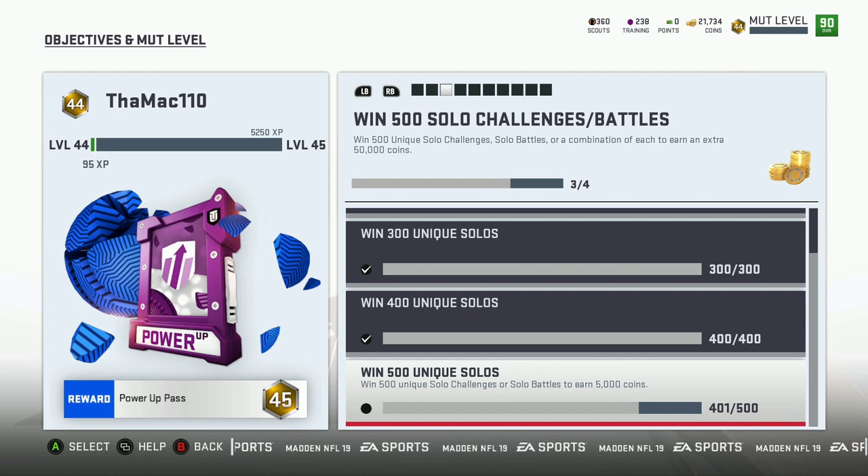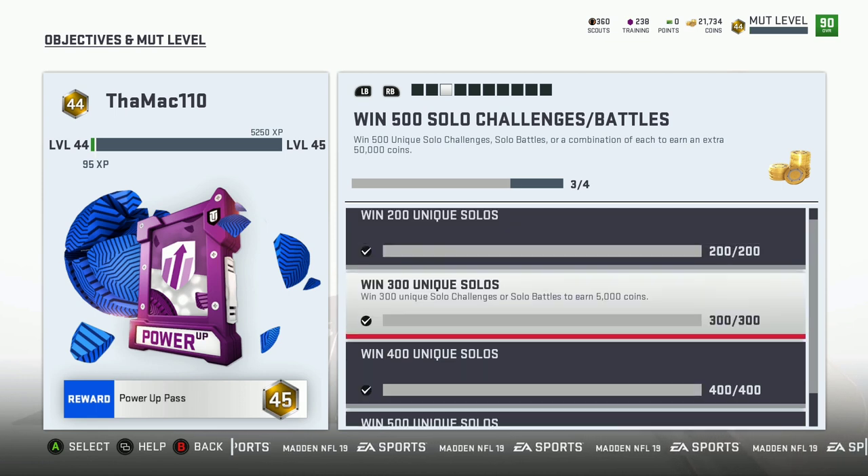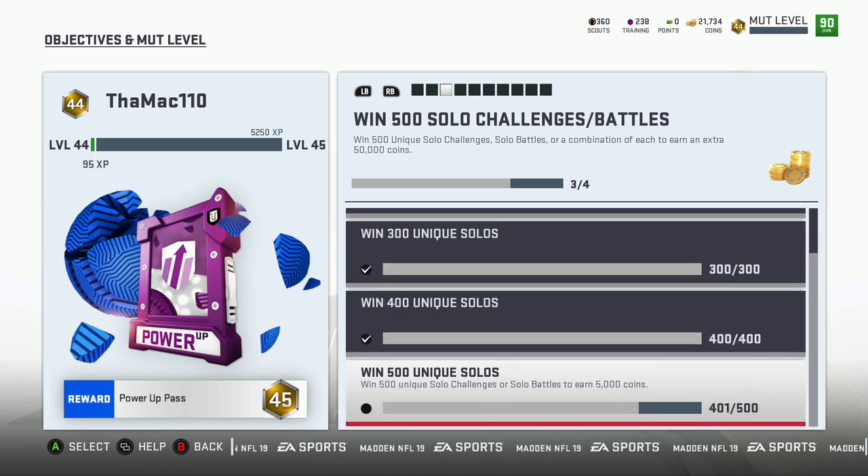Yesterday I completed my 400th solo — remember I just started this team 16 days ago and I already have 400 solos. Each time you hit that milestone you get 5,000 coins. I'll finish this one maybe this weekend, and I'll get an additional 5,000 plus another 50,000 — so 55,000 coins altogether once I complete that.